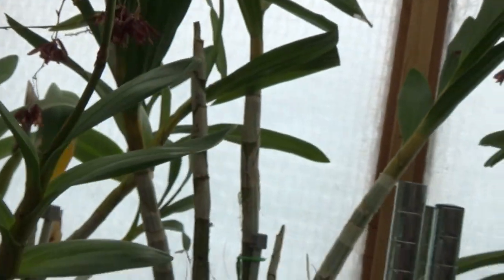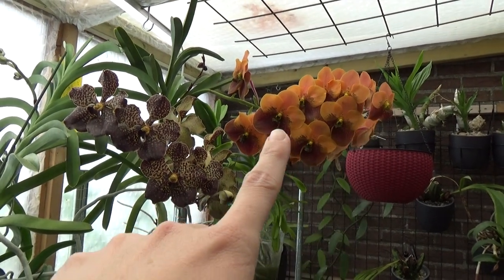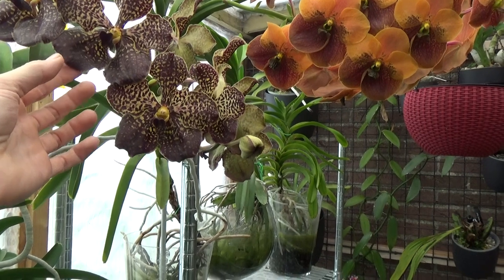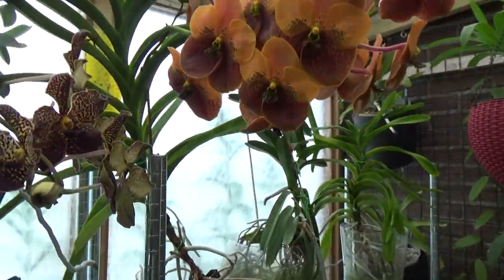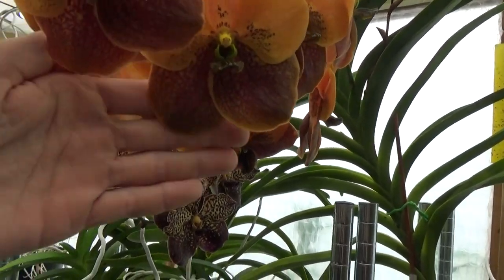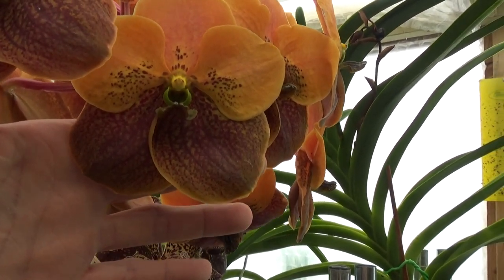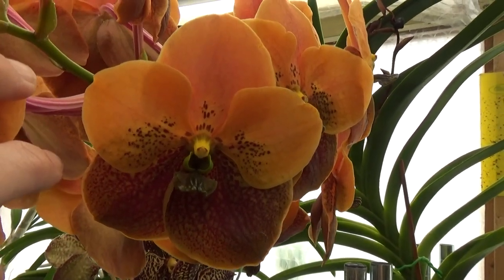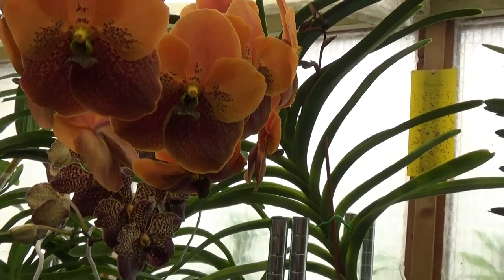And then you guys, look at this — that is the best spike ever for this one, it's huge and very very heavy. This one has had beautiful spikes already but I only had a few blooms so far. Look at this — it's really really top heavy. They start when they just open up a little bit smaller and then they grow. Beautiful warm orange and reddish colors. I do not have a name for it — I did have it but I didn't write it down, sadly. It's a very very heavy spike — so beautiful.